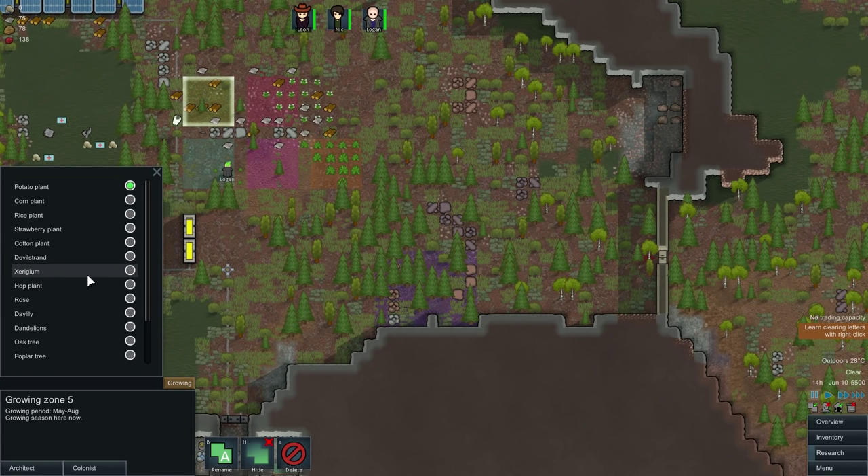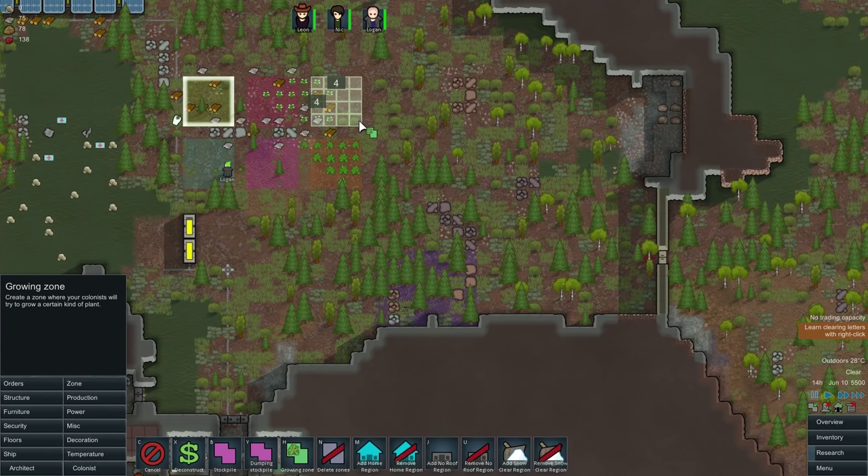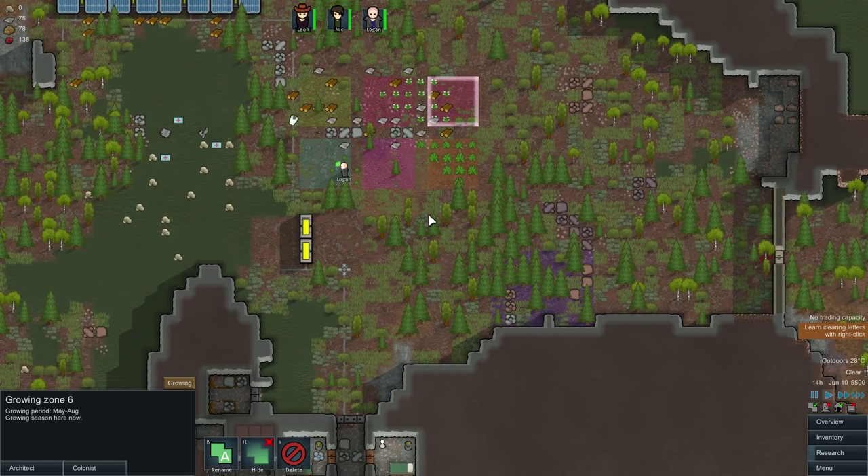We're gonna want this zero gun — I'm pretty sure this is what we use when it comes to constructing medical packs, so that will be helpful. We have enough room for one more. I think we might end up going for either strawberries or devil strand, because devil strand is what we can use when actually making clothes — and it's a little bit more durable than just standard cloth. But for now I think food is probably gonna be a better priority. We've got corn and we've got potatoes, so I'm gonna go for devil strand. Hopefully that isn't a mistake.